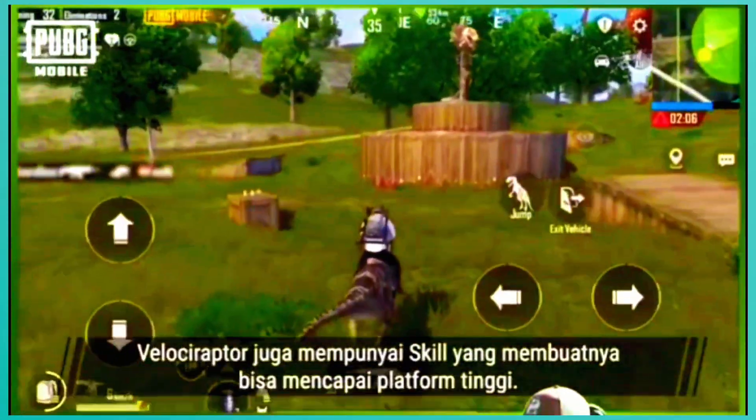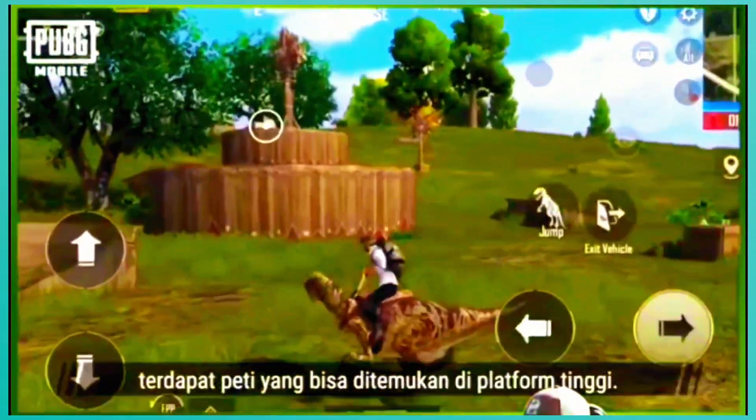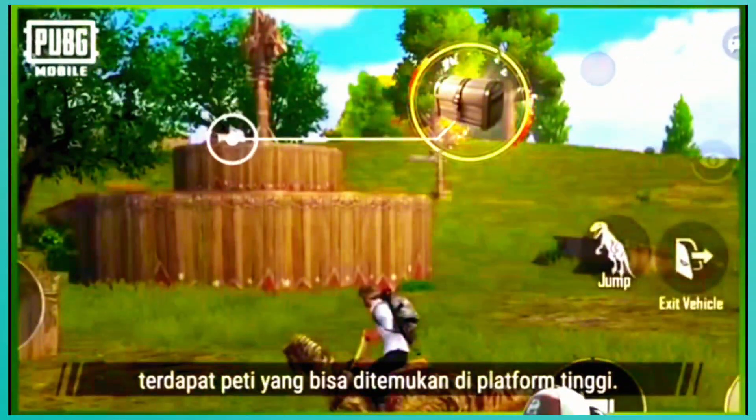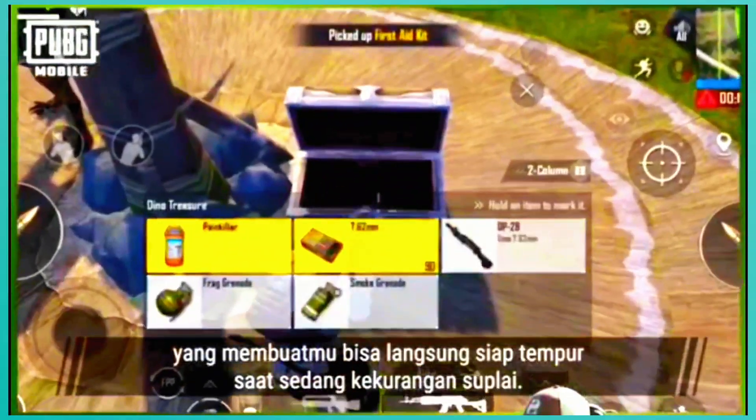It's also the ability that lets Velociraptors reach high-up platforms. In the fringes of the Primal Zone, there are crates located on high platforms. Jump up with a Velociraptor, which can quickly get you combat ready, but be mindful of running low on supplies.